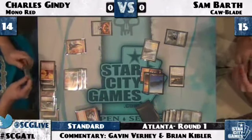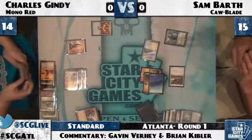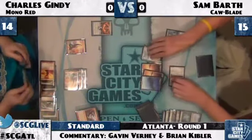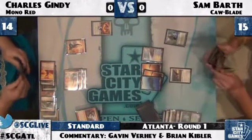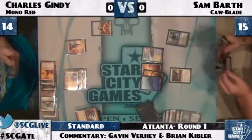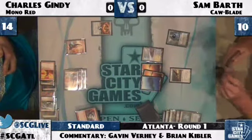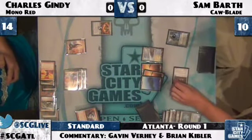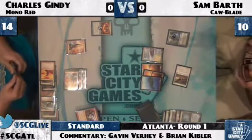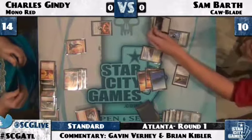You can play Jace a lot of different ways in this matchup — you can plus two him a lot of the time, force them to use a card to deal with him plus another card and get up on cards; or use it in the minus one Renewed Faith mode. If you look, Gindy is not attacking Jace here — he's actually sending all this damage straight to the face, which makes complete sense given that he has that Shrine in play. A lot of people make the mistake of trying to fight Jace always — they always attack down Jace, always burn Jace.